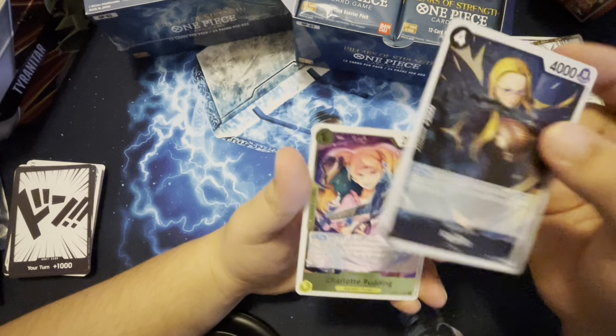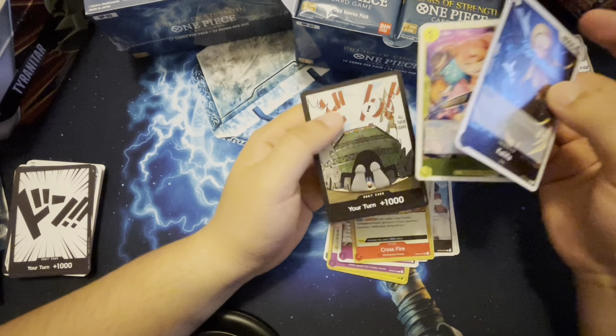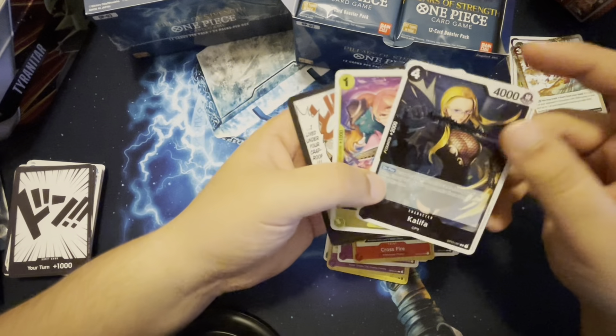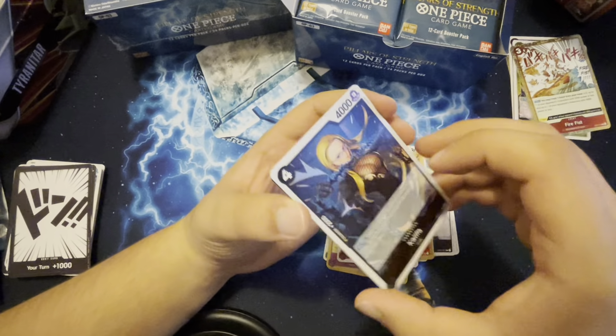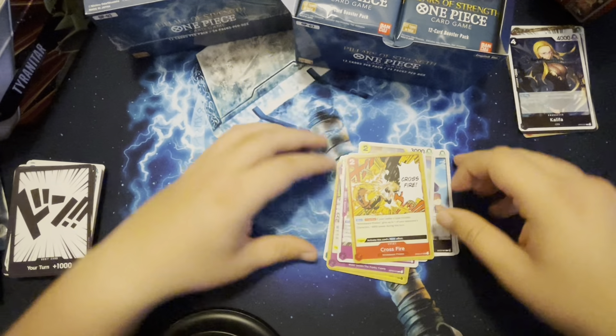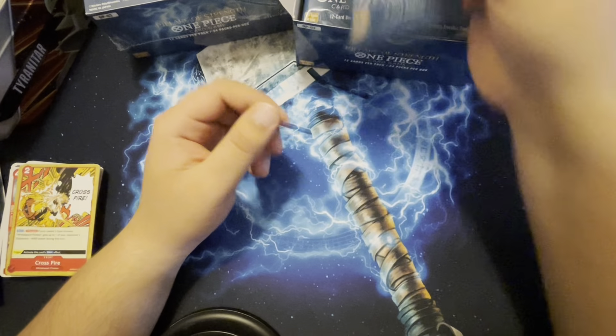Cat, the traitor, Crossfire. Khalifa — whoa! Another Charlotte Pudding, let's go! I don't know what she does but we got the Don. There's some good pulls right here. I don't know who Khalifa is but I know she's CP9. I don't know what the worth is on these black cards.